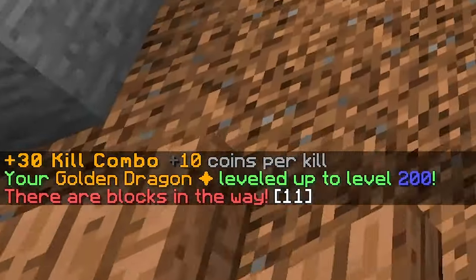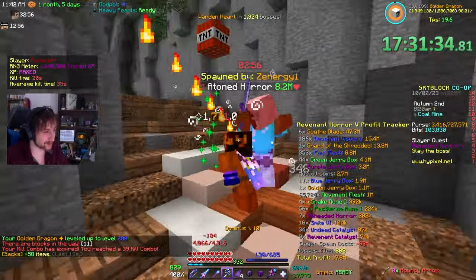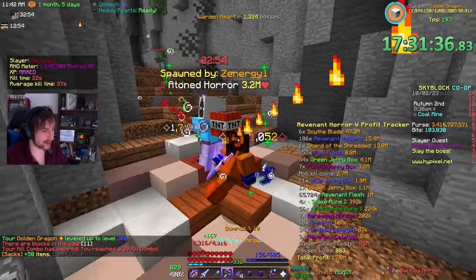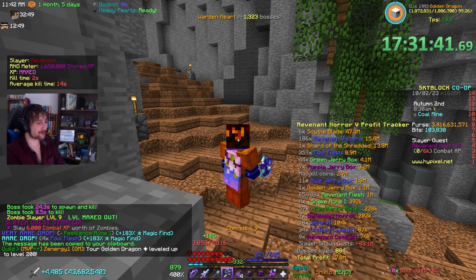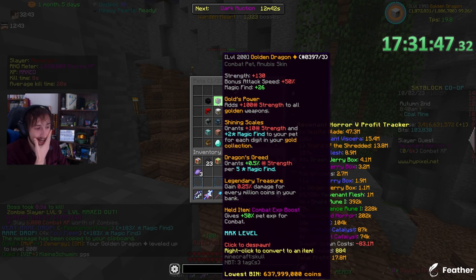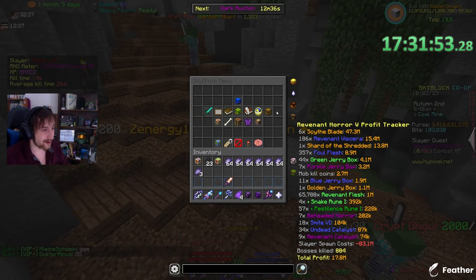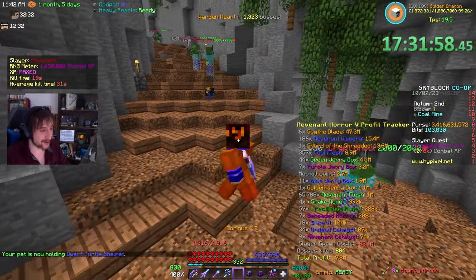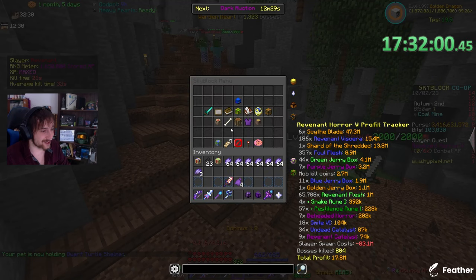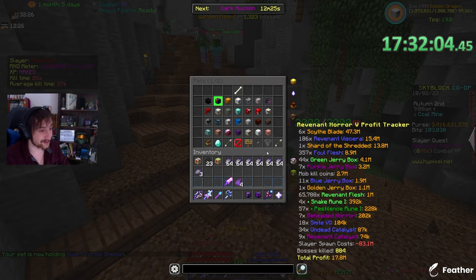There it is, there it is gamers - the golden dragon level 200! Let's just kill this boss real quick. Oh I'm actually throwing, what the hell. There it is - level 200 golden dragon pet. Oh my god, that is nuts. Look at that. Absolute gamer. Right now I can put a shallmet on it - I've been waiting to do this for so long. There we go, we've got the shallmet on it. He's chilling now. Max level golden dragon. Crazy.